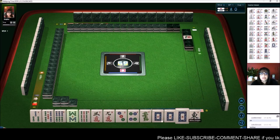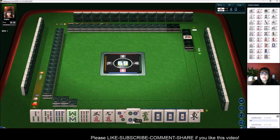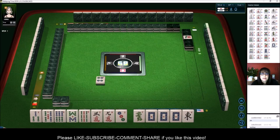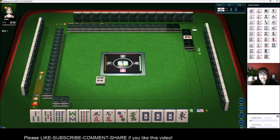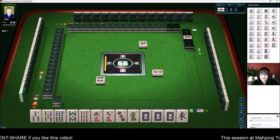We have a concealed Pung of Dragons. Let's get rid of the 4-dot and maybe play a Half Flush with a Dragon Pung. Half Flush is called Honitsu. Dragon Pung is called Yakuhai.